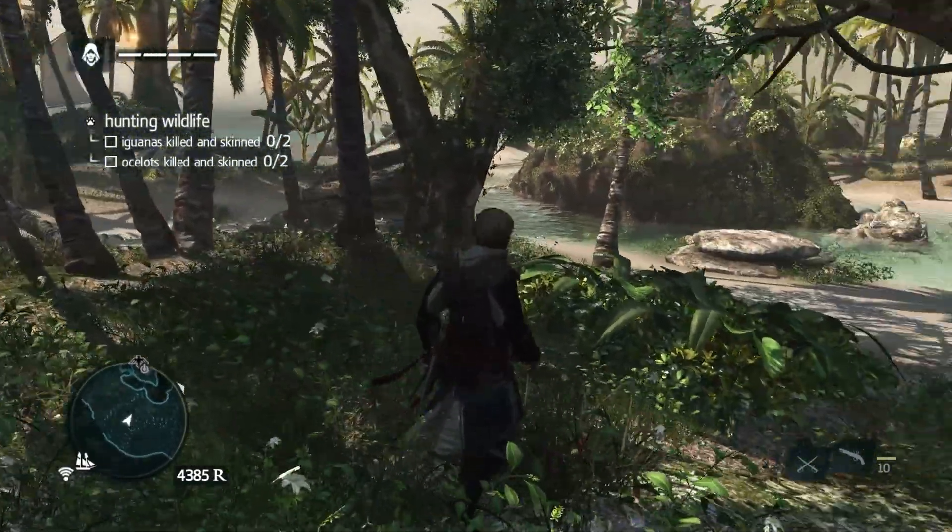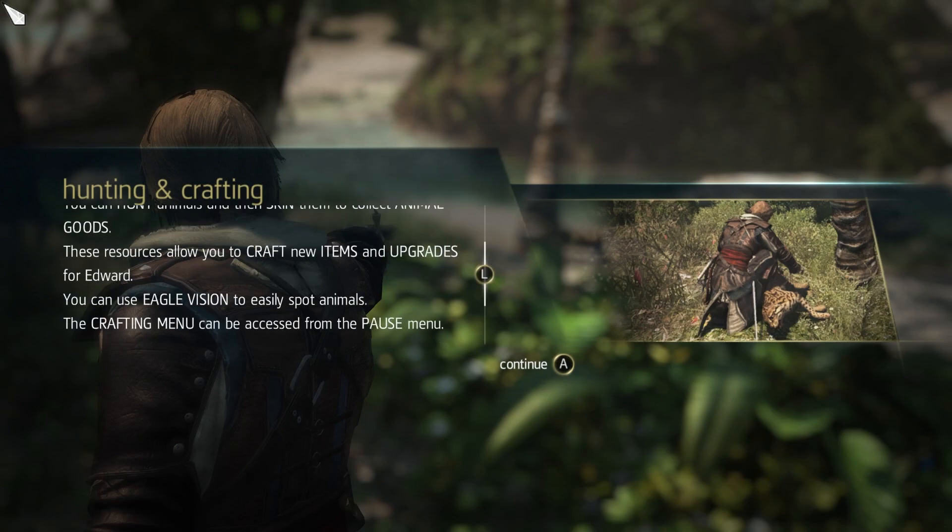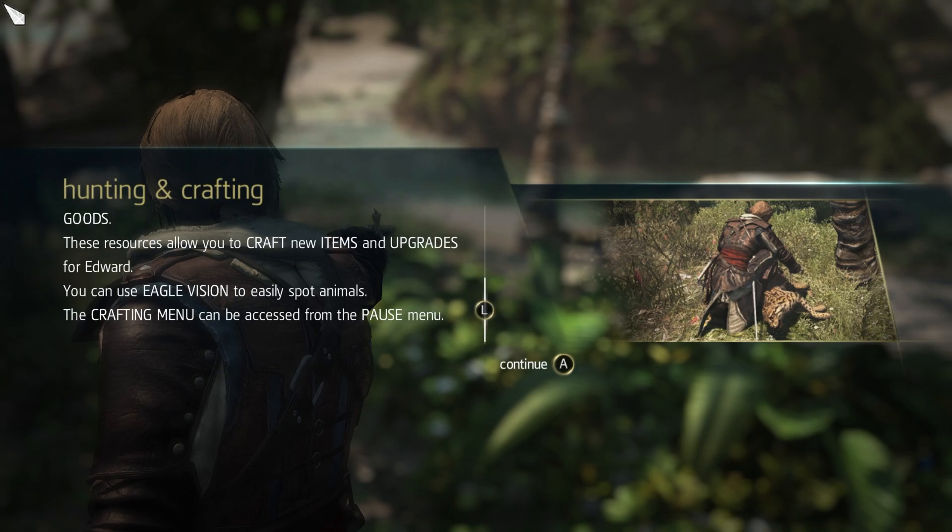You're shooting iguanas — hunting and crafting. You can hunt animals and then skin them to collect animal goods. These resources allow you to craft new items and upgrades for Edward. You can use eagle vision to easily spot animals. The crafting menu can be accessed by the pause menu.